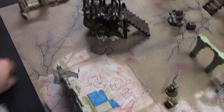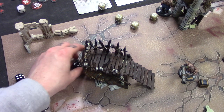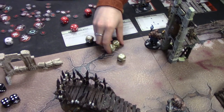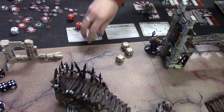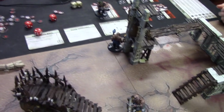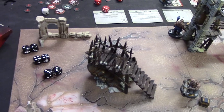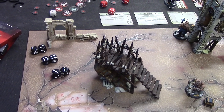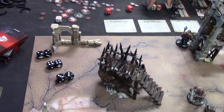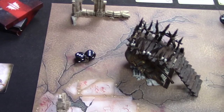Turn three initiative. I've got two doubles... actually three doubles. I'll make another double. I'll make a triple from that. That means I get to go first. Probably not what I'd want, really.